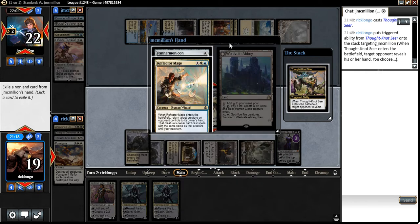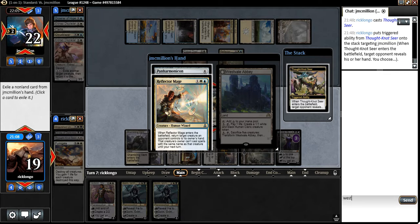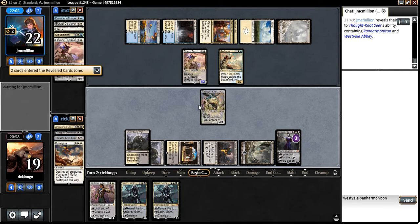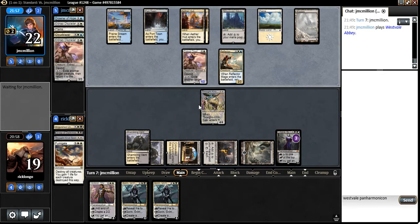Reflector Mage and Panharmonicon — so, one, two, three, four. He gets to do that. Panharmonicon plus Reflector Mage. Let's see: West Vale Abbey and Panharmonicon. For the time being I'm going to get rid of the Reflector Mage. So he can actually get rid of my Thought Knot Seer, but then I get to get another card from his hand.